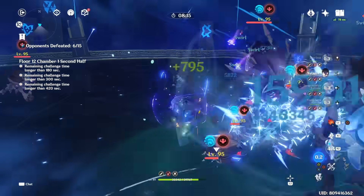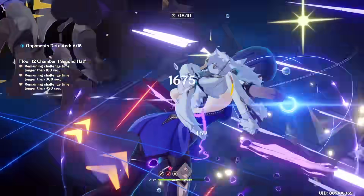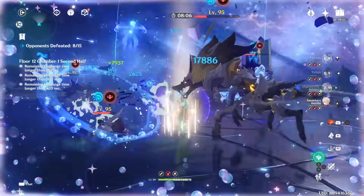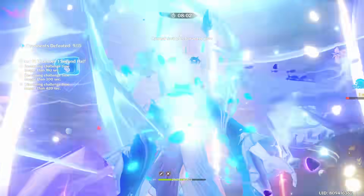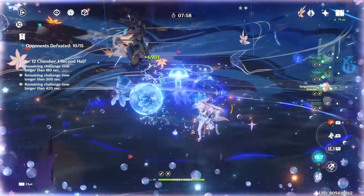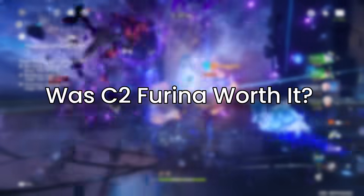Throughout the showcase, it's worth noting that Furina works really well when you have at least two or more hydro characters, because she's not great at hydro application especially in grouped situations. If Furina is soloing hydro, you're most likely not going to have hydro applied on your targeted enemies. Triggering hydro-related reactions with solo Furina is rather hard, and you'll also need a lot more energy recharge since she is mostly off-field.